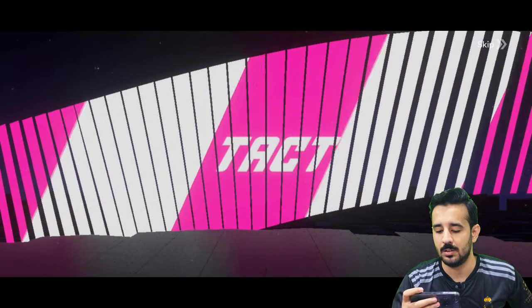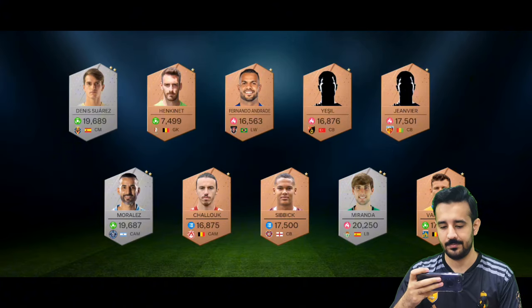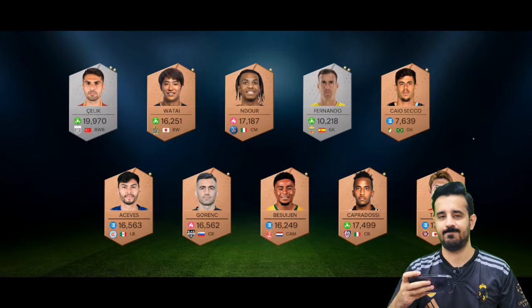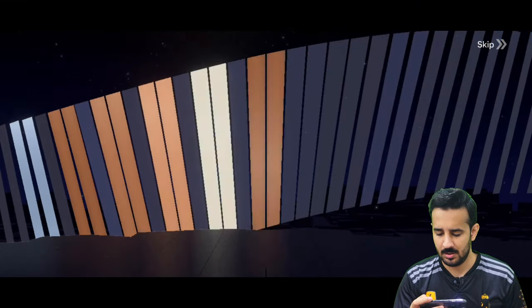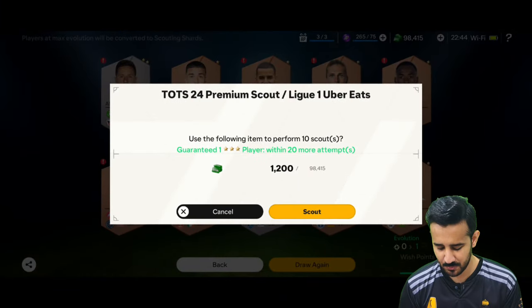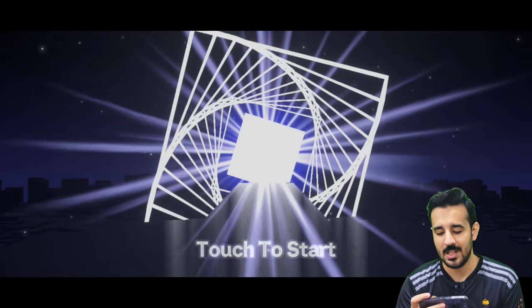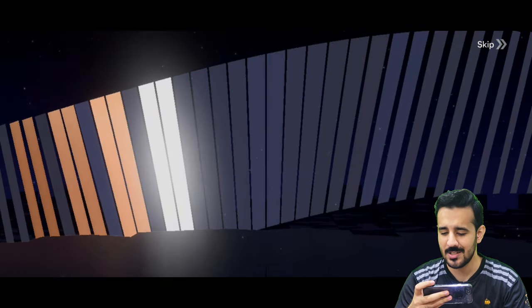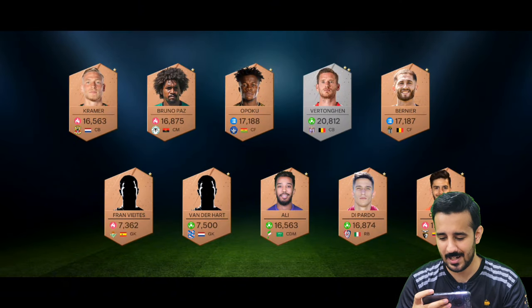10 more — premium walkout wasted, we got nothing. Another 10 and we got wish points! Now we can get guaranteed players, which is really great. But we want to save our wish points for now. Let's open 20 more packs for the guaranteed player — only one silver player, luck is not working right now.